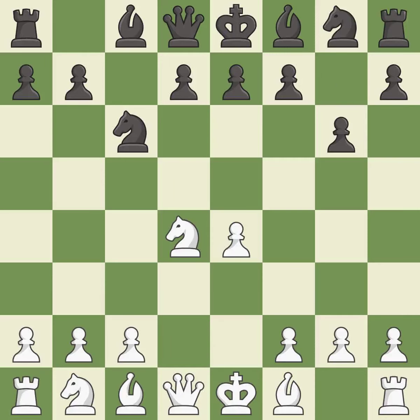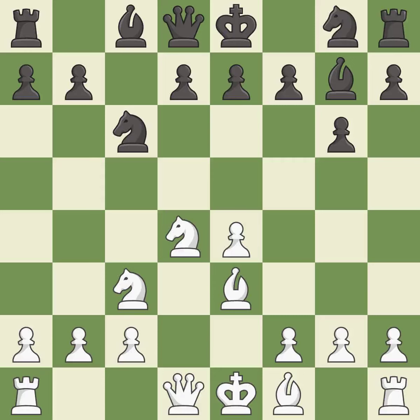G6 prepares to fianchetto the dark-squared bishop on g7, where it will sit on the long diagonal. Nc3 develops the knight, defends the e4 pawn, and controls the d5 square. Bg7 puts the bishop on the long diagonal in a move called a fianchetto. Nb3 develops the bishop and defends the knight on d4. Nf6 develops the knight toward the center, attacks the e4 pawn, and prepares castling. Bc4 develops the bishop to an aggressive diagonal where it controls the d5 square and attacks the f7 pawn.